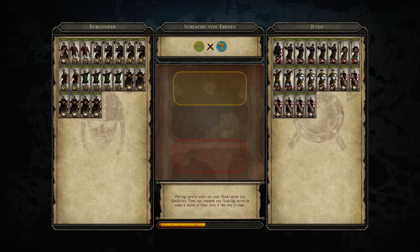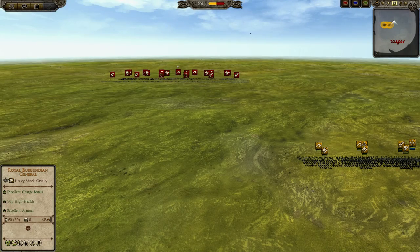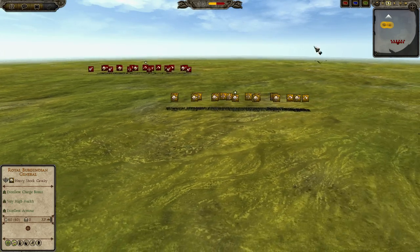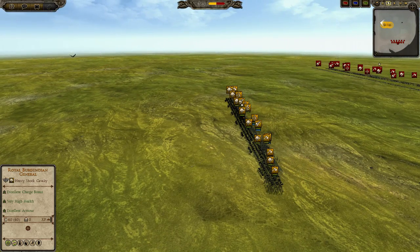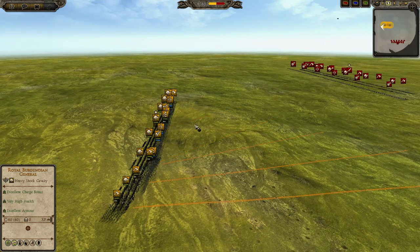Hello everyone, this is the Prussian Prince with another Total War Attila tournament match. This is the TWCL Autumn 2015 Tournament. We have the match between Simon of IDE and Skillless of VOD — that kind of rhymes. It is group stage, group B. In the first game we have Simon as the Burgundians and Skillless as the Jutes.